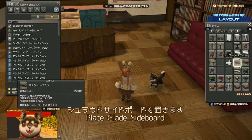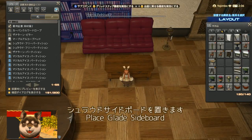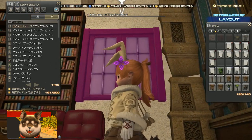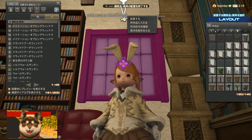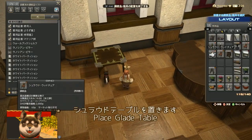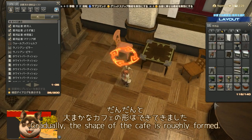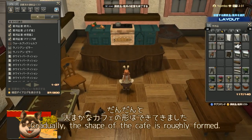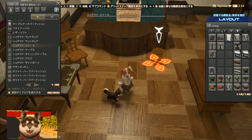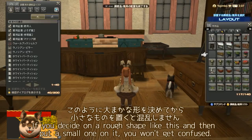オールブックシェルフを置きます。レザーソファーを置きます。シュラウドサイドボードを置きます。シュラウドテーブルを置きます。だんだんと、大まかなカフェの形はできてきました。このように、大まかな形を決めてから小さなものを置くと混乱しません。